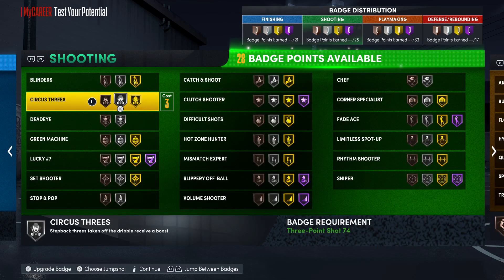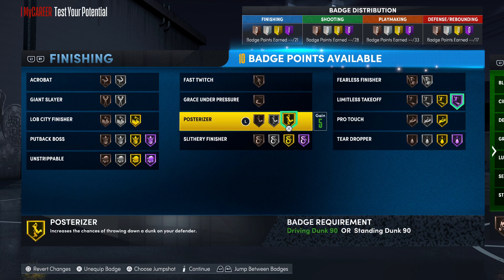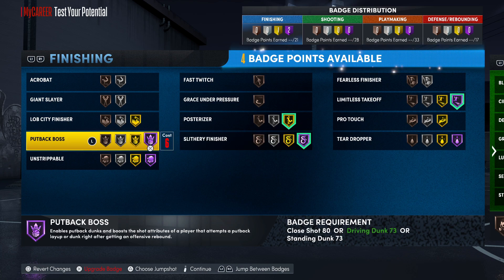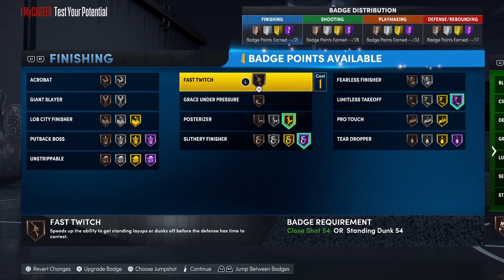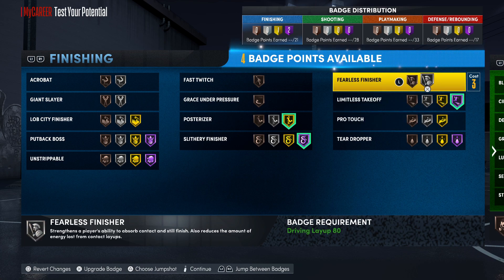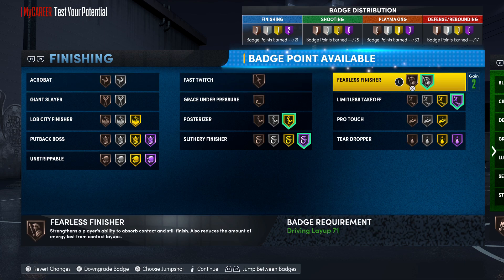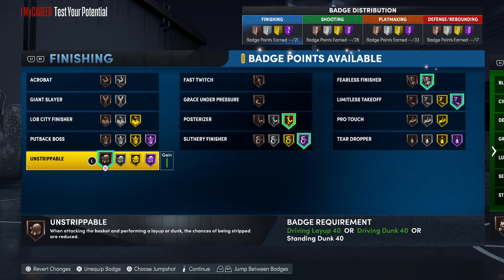For the finishing badges, even with only 21 badge points I need to distribute them right. I'm going to get slithery and posterizer, maybe acrobat on bronze, then limitless takeoff on hall of fame. With the remaining points I can do unstrippable or fearless finisher on silver. I have all the badges I want for slashing on this build, so I'll go with unstrippable on bronze — that seems like the smartest move.